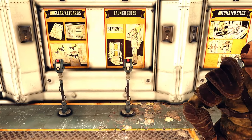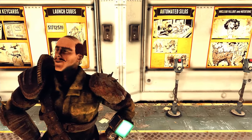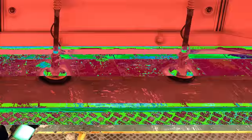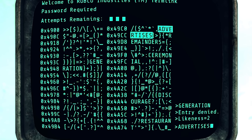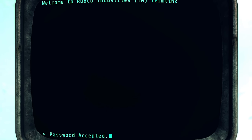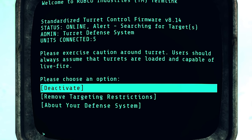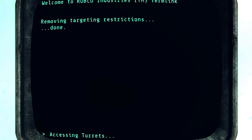Hey guys, Spider Games here. In this video I'm going to show you how to launch nukes even faster, as well as something you may have missed. In my previous video I showed you how to get through the silos in detail — click the card in the top right corner if you don't know what you're doing. If you already know, you're going to want to watch this video.